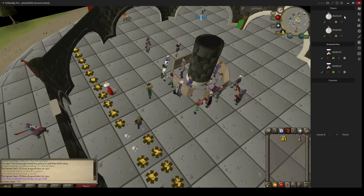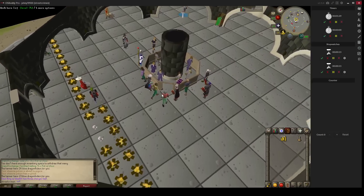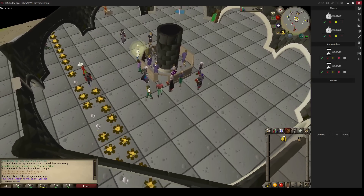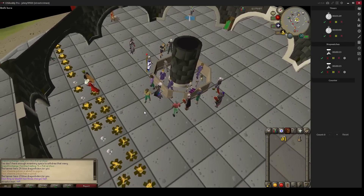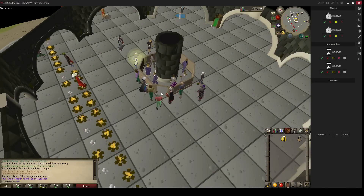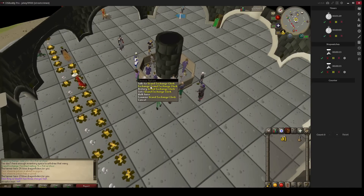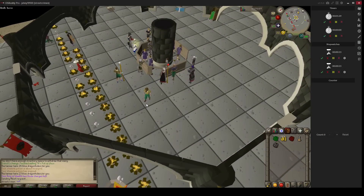That means we can make around 2 million coins per hour at this rate. But mostly it is only 100k profit, so realistically you will make around 500k to 600k profit in an hour. That is how you can maximize your profit doing this method. I hope you can use these methods — subscribe to my channel for more money-making videos or other guides. Thanks for watching.